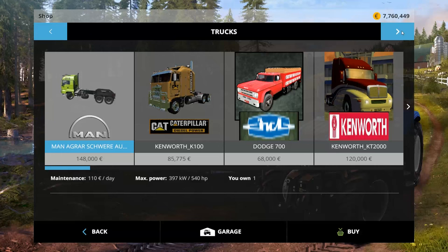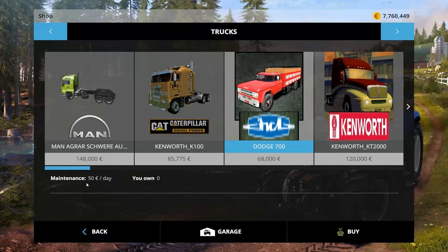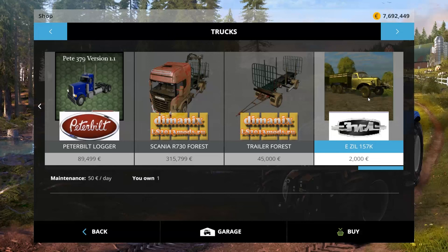Over in trucks, we have a Dodge 700: 68,000 to buy, 50 a day to own. Let's buy that, see what that's all about. Then we have a Zill 157K: 2,000 to buy, 20 a day to own. Wow, that's cheap. Let's buy it.